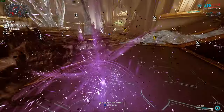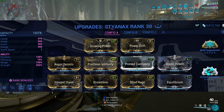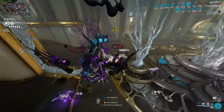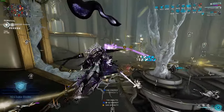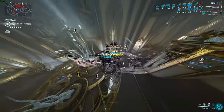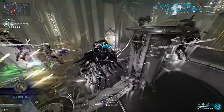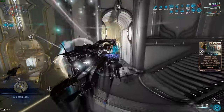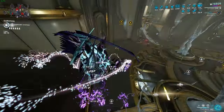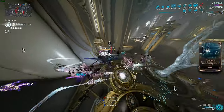Styanax's build is going to be looking like this — a lot of power strength. We have Growing Power, Power Drift, Augur Secrets, Precision Intensify, Blind Rage, and Molt Augmented. Augur Reach can be changed out for a Flow mod since we don't have one — Reach is only good for the fourth ability's blast radius. You can use Flow or another mod of your choice. Arcane Energize and Molt Augmented are pretty much essential here, though you can try without Arcane Energize. Precision Intensify can also be swapped for Umbral Intensify to boost Roar damage, but you'd lose out on your fourth ability, so I don't personally recommend it.